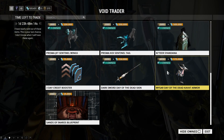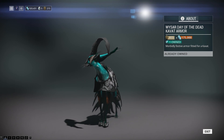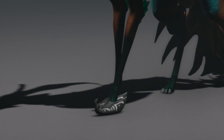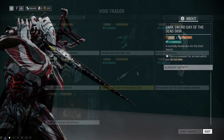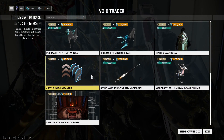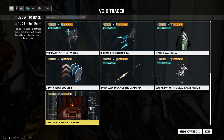Then we have the Wysar Day of the Dead Kavat Armor, which is the best looking Kavat Armor. The hat on its own is cute enough, but something I didn't realize last time is that it has little boots — look at the boots and tell me this is not the best Kavat Armor in the game. Then he brought back the Dark Sword Day of the Dead skin, which is a fantastic looking skin for an absolute odds of a weapon, a 3-day credit booster, and finally the Sons of Inaros Questline Blueprint, which is the item you need if you want to get Inaros.